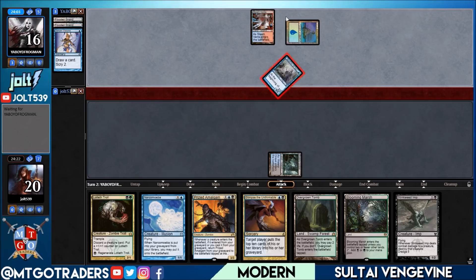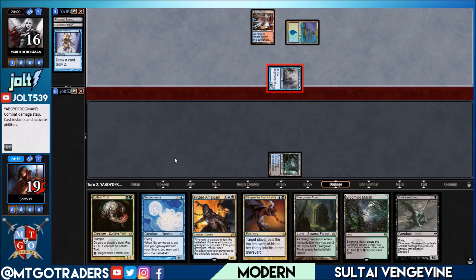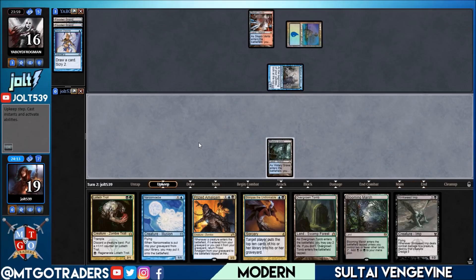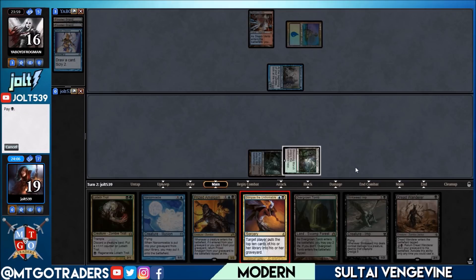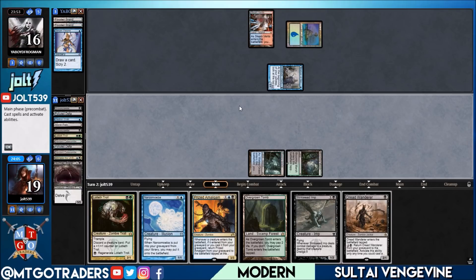We have Lotleth Troll in hand, so once we go for Glimpse next turn, on turn three we can get down Lotleth Troll, then hope to hit a Grave Crawler off the Glimpse and maybe a few Vengevines to recur out of the graveyard. We drew a Dread Wanderer — okay. Let's get the Blooming Marsh down and go for Glimpse the Unthinkable targeting ourselves. Opponent knows what's up. There's no better feeling than Glimpsing yourself for 10.